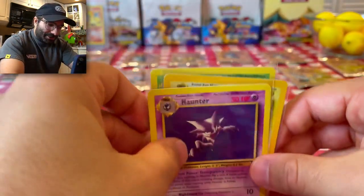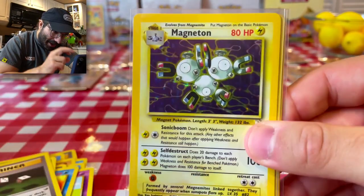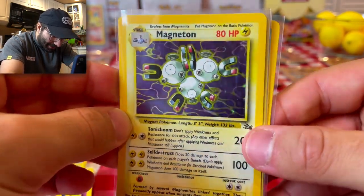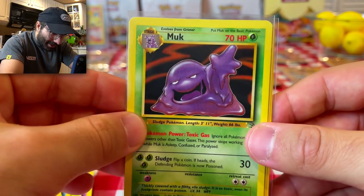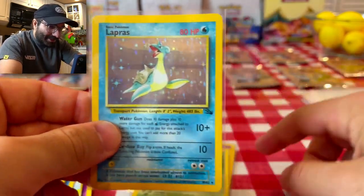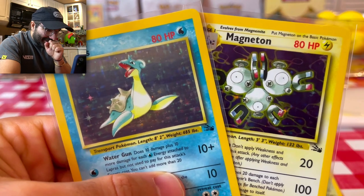So let's just go over the really good cards that we pulled from these four packs. We have a Haunter — and of course, probably my favorite card that we pulled, the holo Magneton — that's just unbelievable. Sonic Boom, Self-Destruct. We have the Muk, of course a regular Rare. And then we have the holo Lapras. The two holos — let's hold those up right here and show you guys what we're working with.